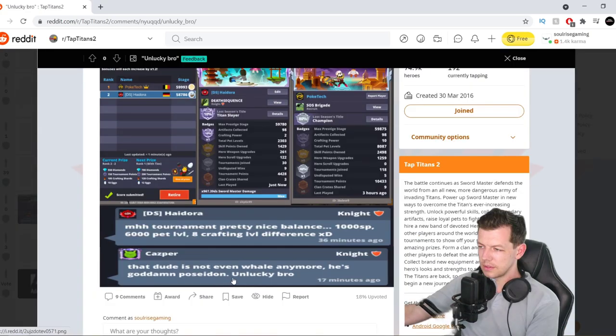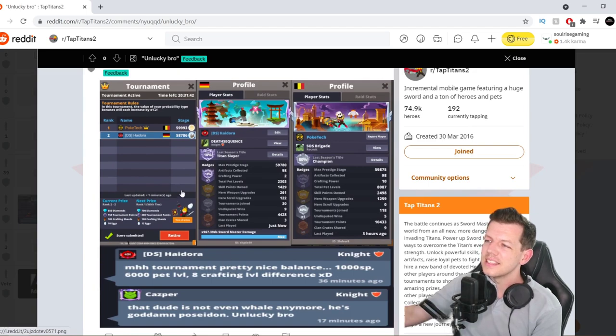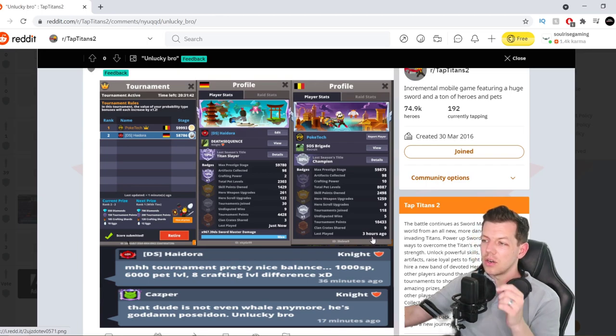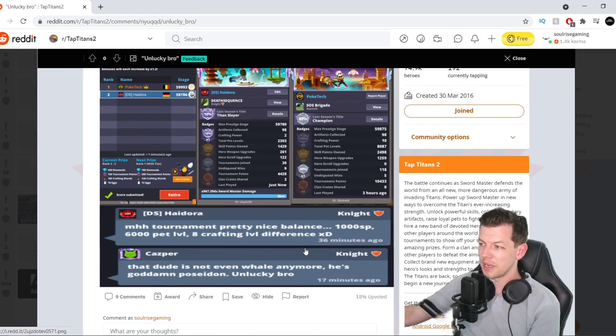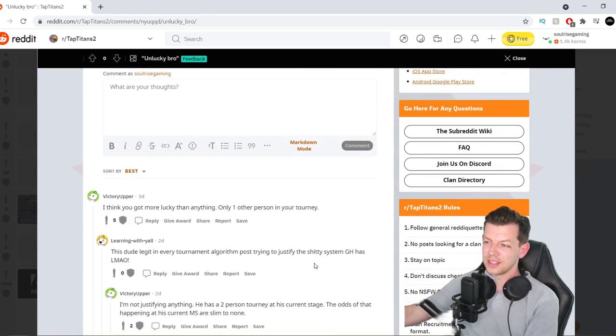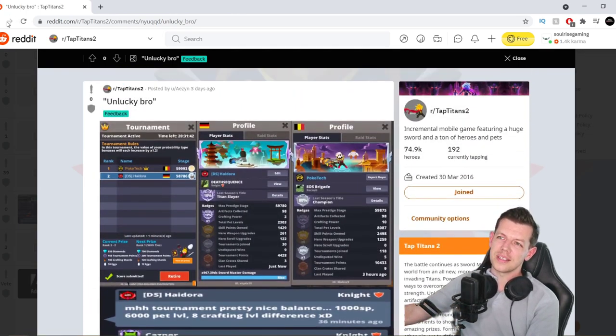Unlucky, bro. Basically this is Hydora versus Potech. Looking at the stats — taking pet levels — the person he's against has like four times the amount of pets, twice as much skill points, hero upgrades, and tournament points. They've got a lot more. So they could have welled the account. Basically the difference is massive. Damn dude, not even a whale anymore — he's goddamn Poseidon. Unlucky, bro. Unfortunately that happens — you get outmatched and you can't win against a whale.